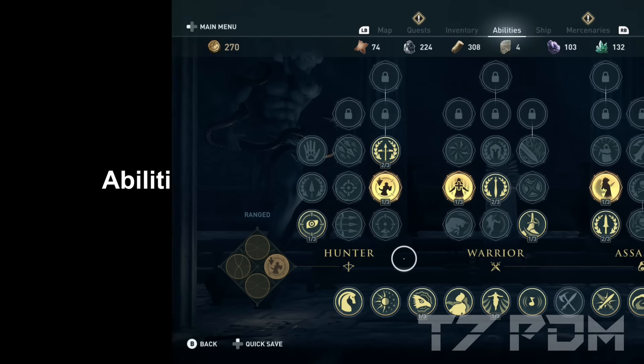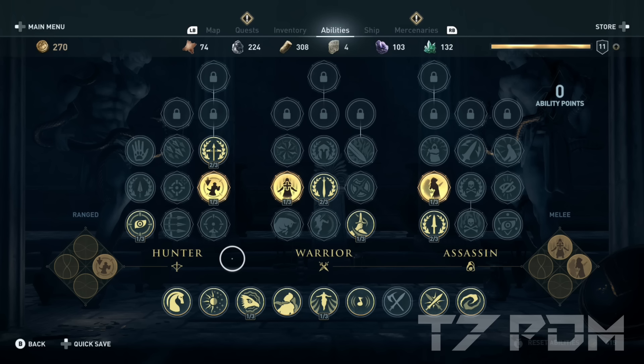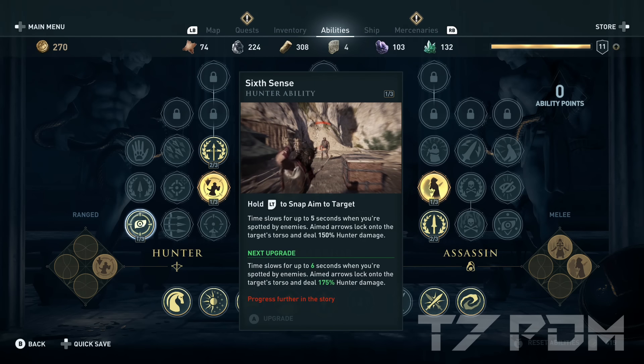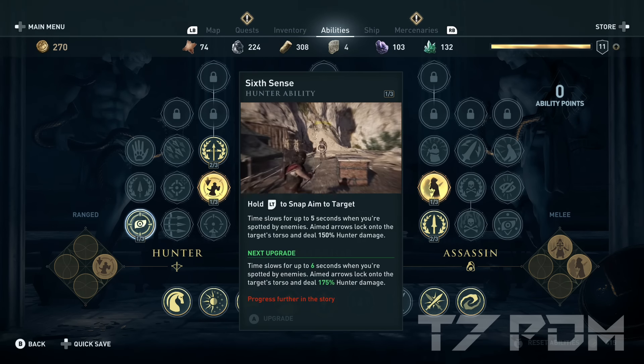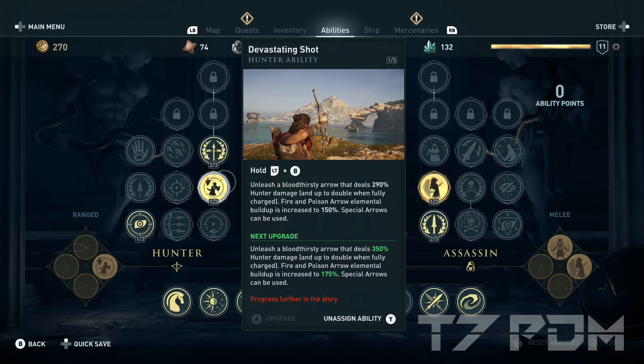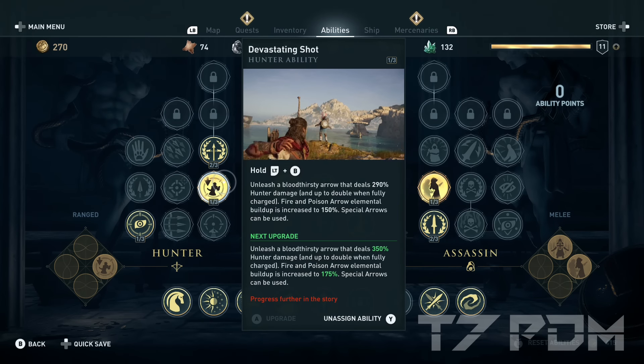Let's not forget the ability points, because without your abilities you will be much, much weaker. This is exactly the best way to spend your first 10 ability points to create a perfect build for early game — we can mostly only use level 1 or level 2 abilities. We go for 6th Sense: at level 1, this ability will slow down time for 5 seconds, which allows you to better aim, charge your bow, and even allows you to overrun mercenaries in a frontal assassination. You will always have 5 seconds before you are detected, even if you stand directly in front of your enemies. The best hunter ability for early game is Devastating Shot — it deals 290% hunter damage, so it basically triples your hunter damage at level 2.